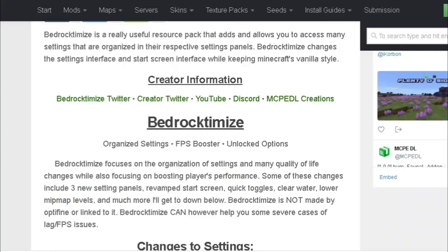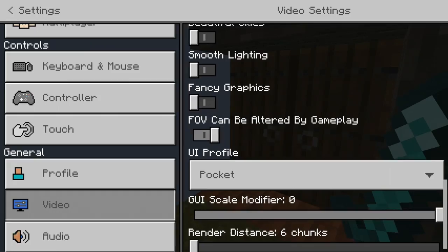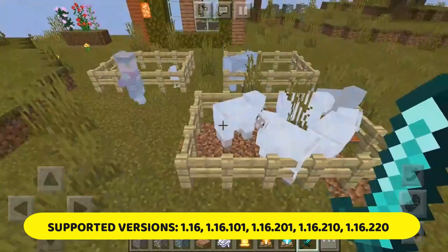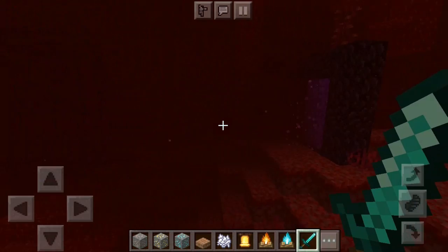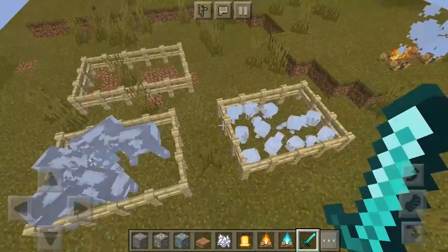Number 2. With Bedrocktimize, you will definitely feel a noticeable change. By default, you cannot change render distance to less than 6 chunks. But with this resource pack, your render distance will be set to 1 chunk. It really helped me a lot to get more FPS, and I really suggest you to use this resource pack. However, visibility is very low in the Nether portal. Anyway, if this resource pack is not enough for you, I still have something amazing.